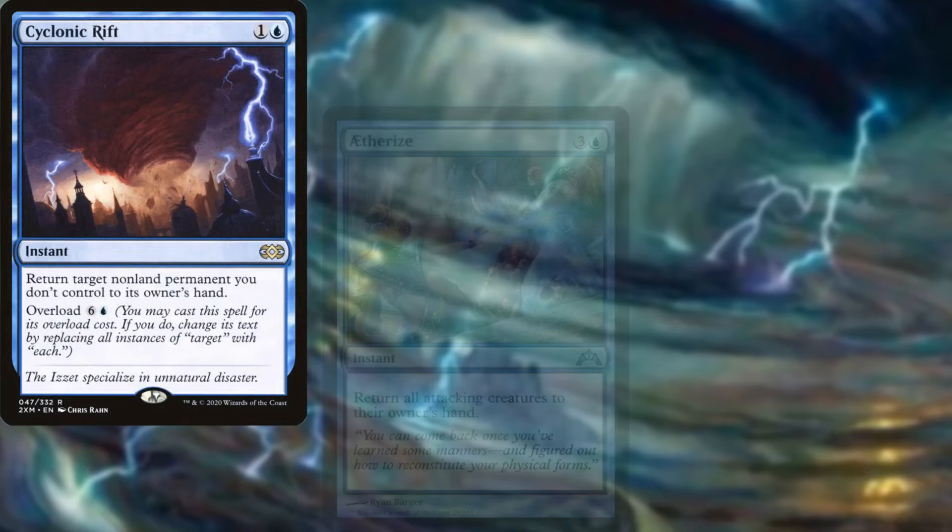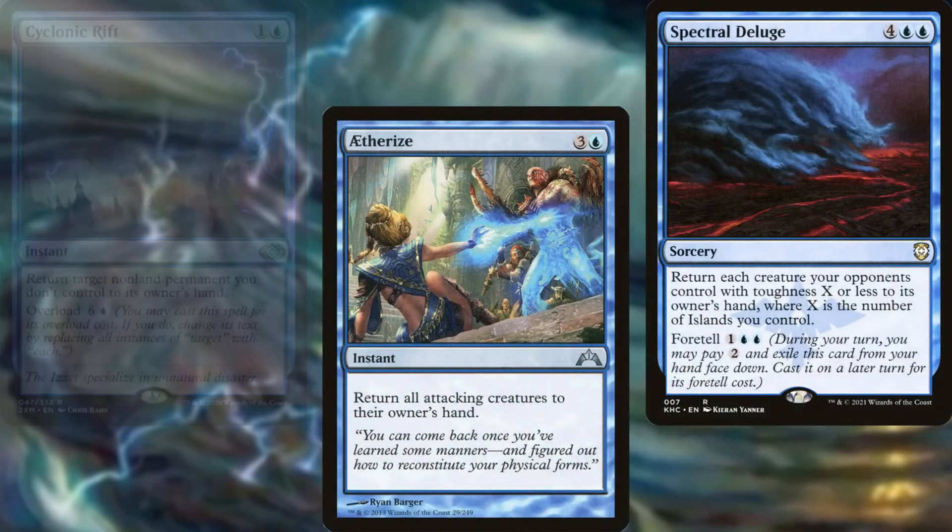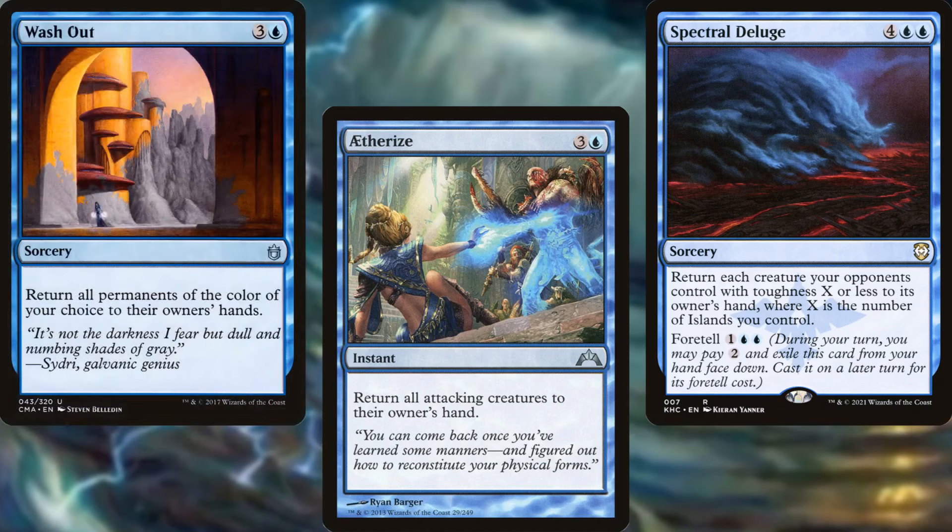For board wipes, we've got Cyclonic Rift, Aether Gust, Spectral Deluge, and Wash Out. Simple and effective.